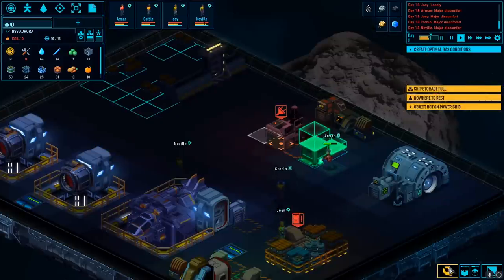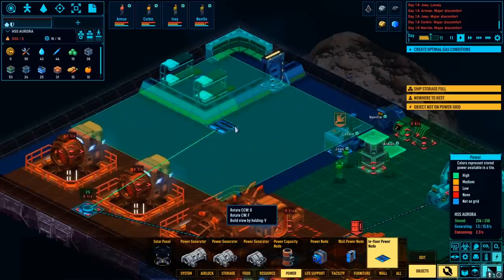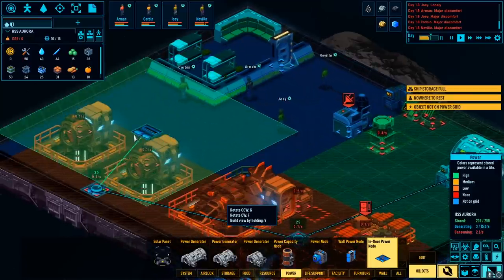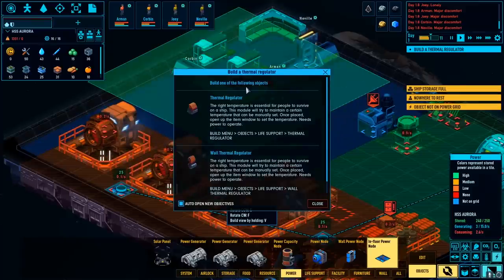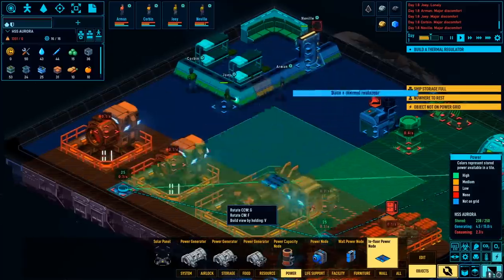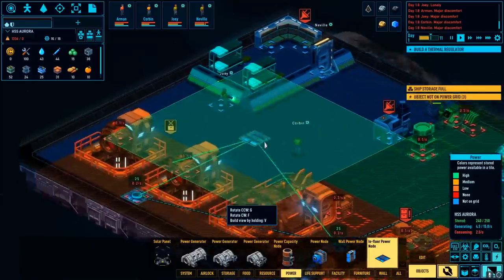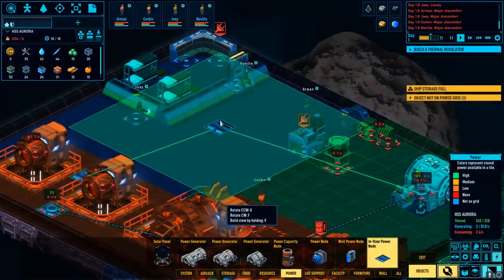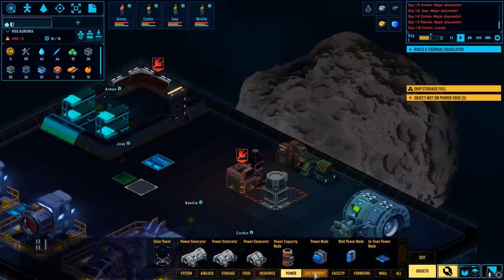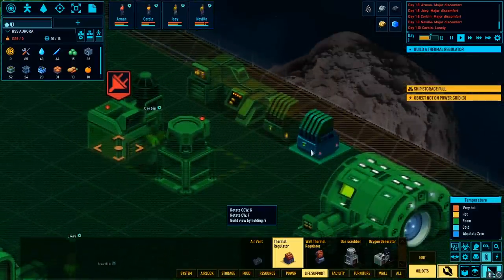Looks like we're out of electricity here. Let's see exactly how we're going to connect things. An in-floor power node might be what we're looking for. Let's try to build a power node here — if I build one here we'll be able to build it up against the wall. We also need to build a thermal regulator to keep the inside of the ship warm — basically heaters to make sure we don't die because space is absolutely cold. Let's go ahead and try to overlap some of these.